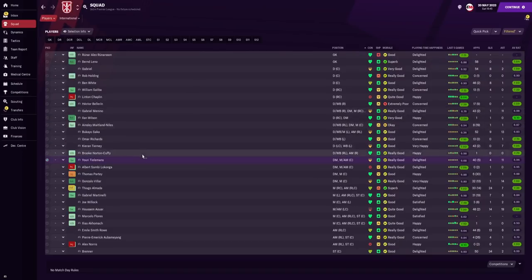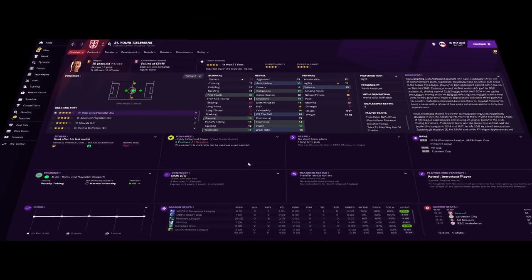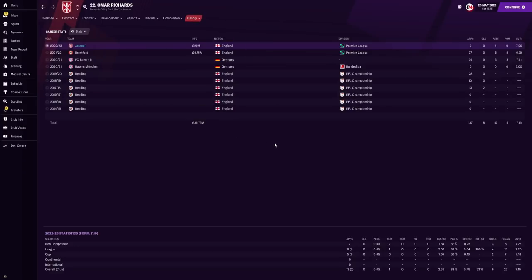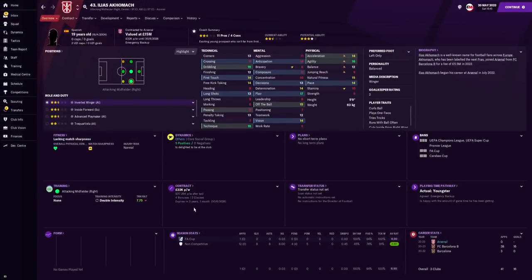For the most assists: Hossam Awa on 19, Gonzalo Villa on 14, Saka on 13, Gabriel Menino on 11, and new signing Tielemans also on 11. Tielemans started 40 games, scoring 4 goals with 11 assists and an average rating of 6.94 — above average on Football Manager. Omar Richards only started 13 games but got a 7.19 average rating, and his value has risen to 32.5 million after we paid 29 million.